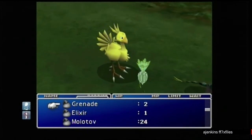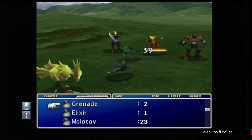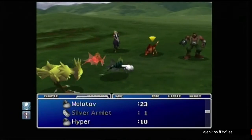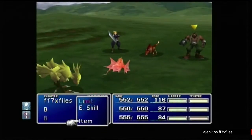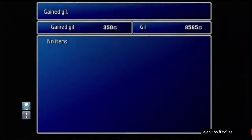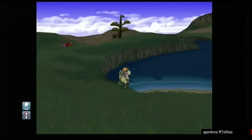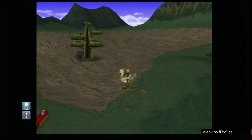When you've caught the Chocobo, head to the Golden Saucer's Desert and point the Chocobo towards the Golden Saucer. What you need to press is circle once, then X. Go to the Golden Saucer and press circle once, then X once.